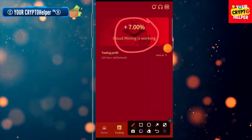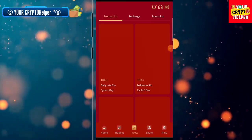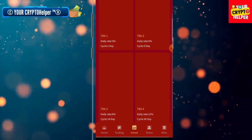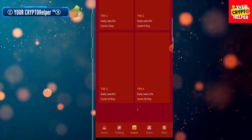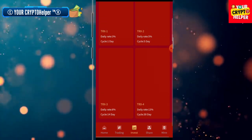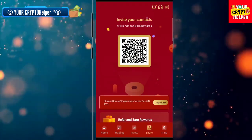Here you can see the trading section — seven percent cloud mining is working. On the investment platform, if you deposit for one day you can get three percent, for five days you can get five percent, for 14 days you can get three percent, and if you deposit for 30 days you can get 13 percent. You can also invite your friends and family to this platform.